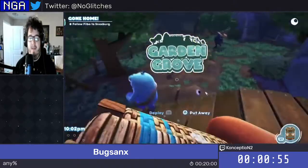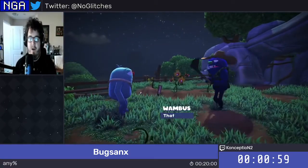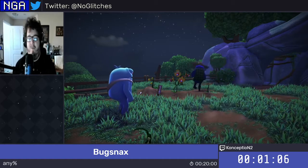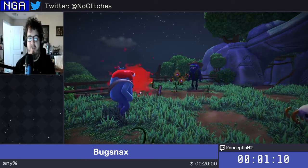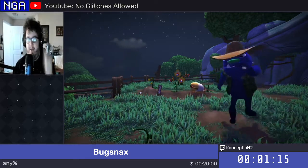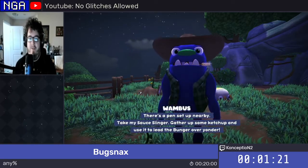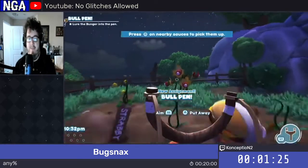So now we're going to grab this trap. Garden Grove is the second area that we're in. Unfortunately, we can't get into a load zone early here, so we actually have to do it more or less as intended. We are going to catch four bugs: two Shishka bugs, a Fryder, and a Bunger — which we see here. The fan favorite Bunger, of course. Hopefully we can do this really fast; there's a most optimal way to do it, but you have to get the UI to participate as much as you want.